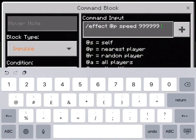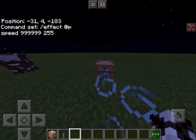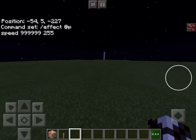The highest you can go is 255, and if you turn that on, you will go super fast. I won't sprint because I'm just going to lose my way.